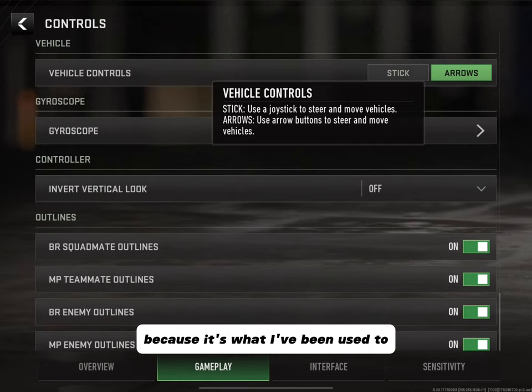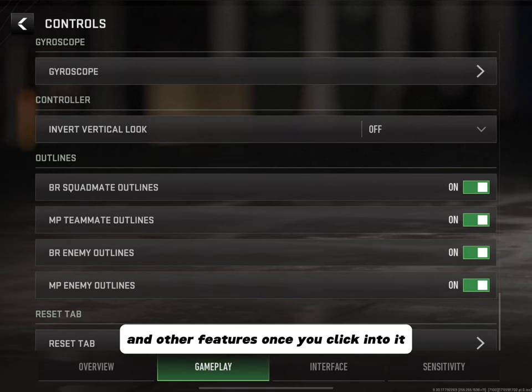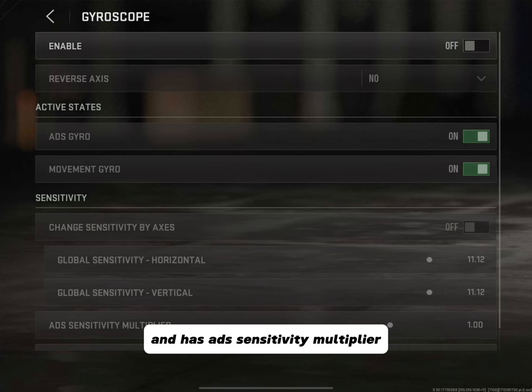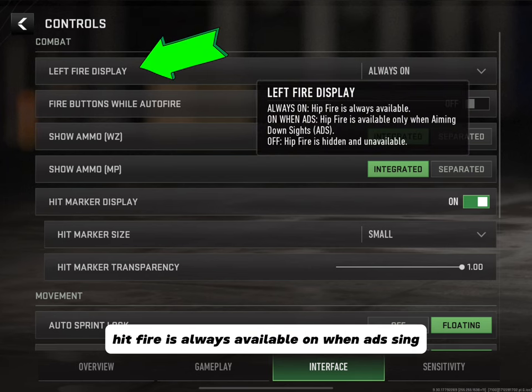Vehicle Controls — I keep these at arrows because it's what I've been used to since the beginning of playing mobile games. Now we're at Gyroscope, which is in a weird spot because it also has sensitivities and other features. Once you click into it, it has Reverse Axis, ADS Gyro Movement, Gyro Change Sensitivity by Axis, Global Sensitivity for horizontal and vertical, ADS Sensitivity Multiplier, ADS Sensitivity Multiplier Zoom, and a Reset tab.